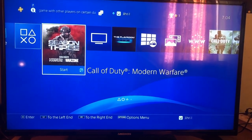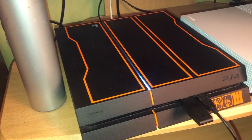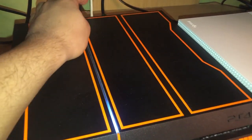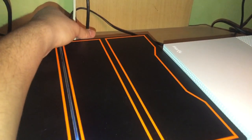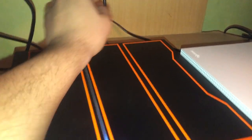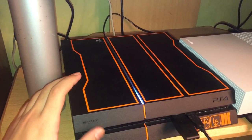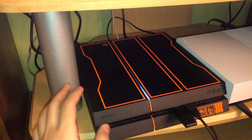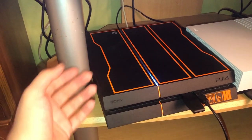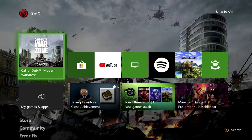Before moving to Xbox One, another thing you can do on PS4 is clear your cache. To do that, first make sure your console is fully turned off, then unplug everything from your PS4 — including the power brick itself. Once everything is unplugged, wait about two to three minutes, then plug everything back in. That will clear your cache and could also fix the issue.